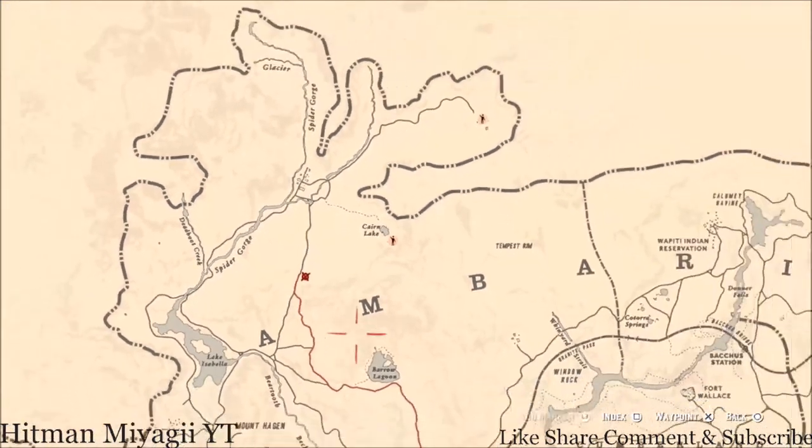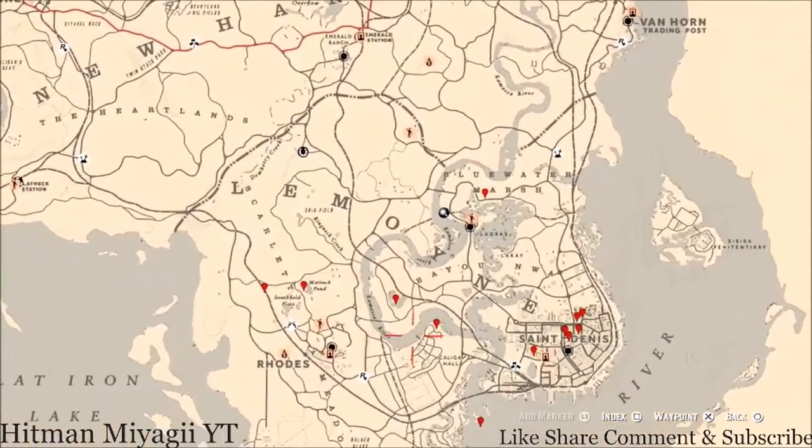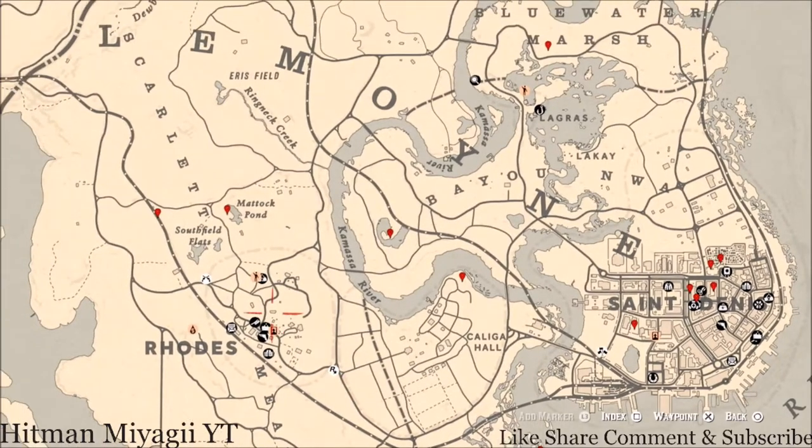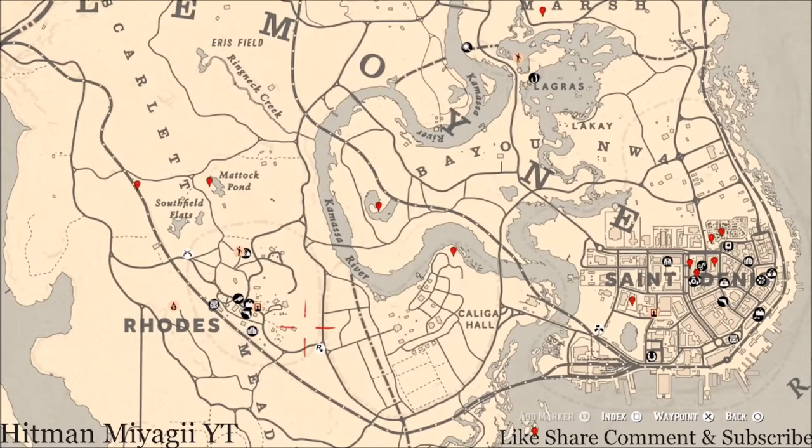Let's go down to the Lemoyne area of the map where we normally do business. The cycles for today, Monday August 9th, are: family heirloom cycle 4, lost jury cycle 5, coin cycle 2, arrowhead cycle 1, wildflower cycle 6, antique alcohol bottle cycle 1, tarot card cycle 2, bird egg cycle 5, and fossil cycle 5. Remember to check the description box below — everything will be down there including the cycles and a link to the fossil cycle video.